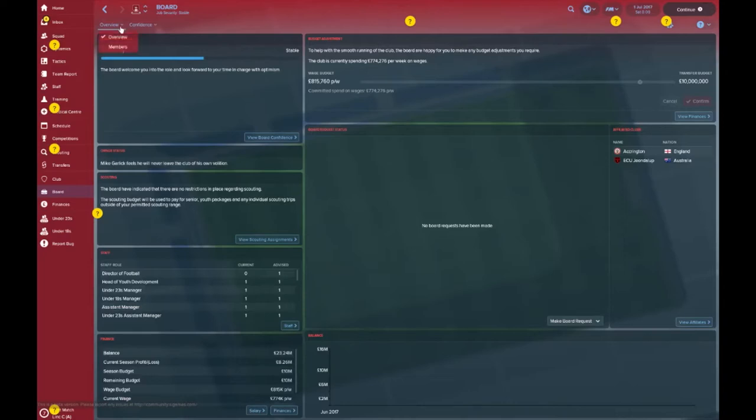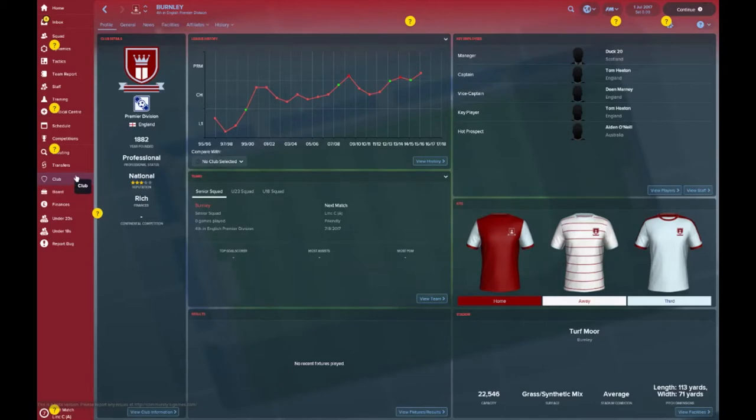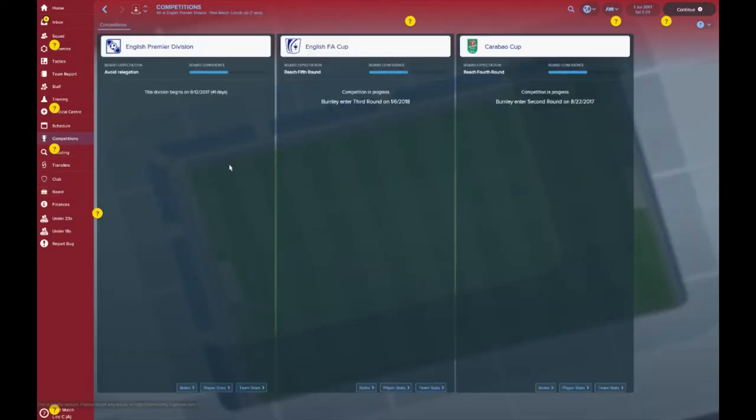Let's take a look at the board expectations and competitions. This is what you're setting yourself up for should you be stupid enough to take over Burnley. The board expects you to avoid relegation — tough with this bunch. You need to reach the fifth round of the FA Cup, currently entering the third round. And they expect you to make the fourth round of the Carabao Cup, currently in the second.